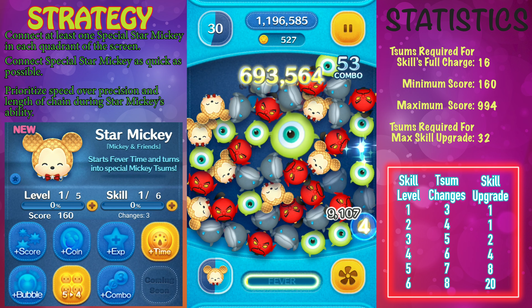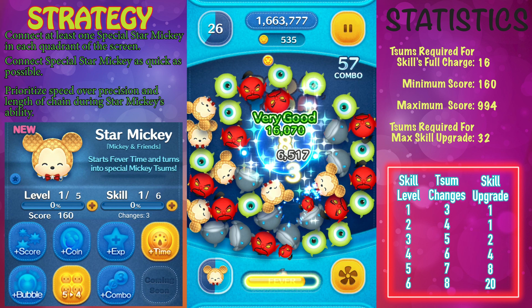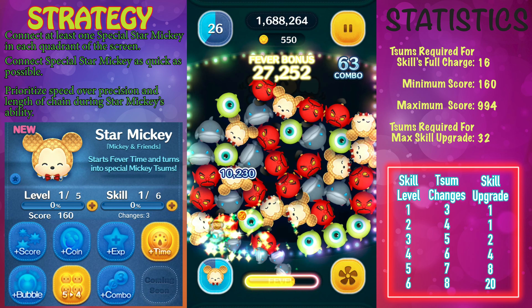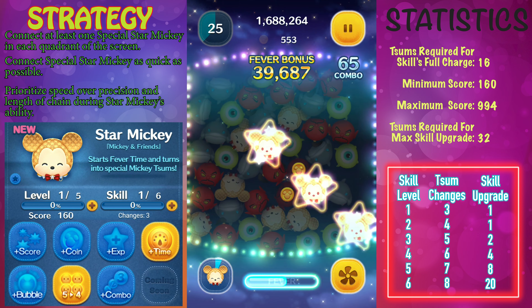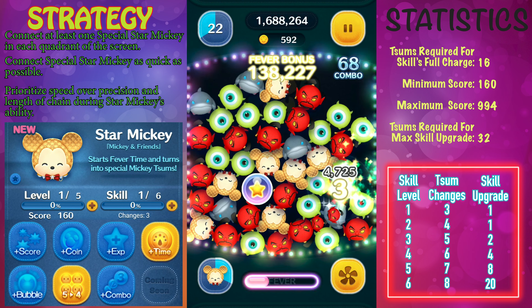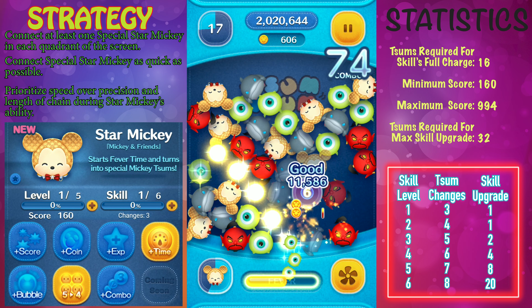Star Mickey's ability is fairly simple. Every single time you level up his skill level, one thing changes — how many special Star Mickeys will show up on the screen. If you have him at skill level 1, you're only going to get 3. But if you get him to skill level 6, a total of 8 special Star Mickeys will show up on the screen.